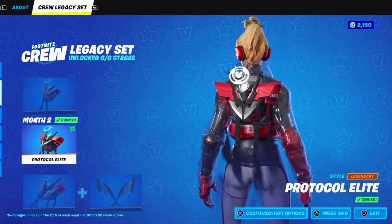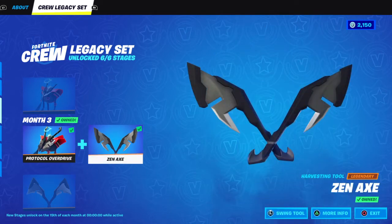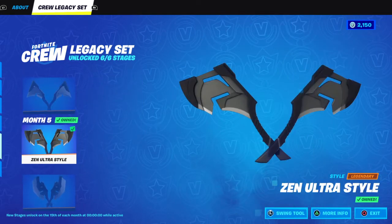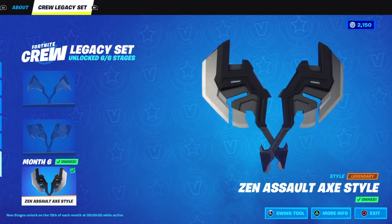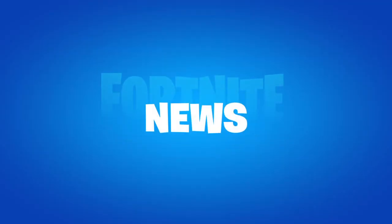You would have got the second month back bling, the Elite. You would have got the Protocol Overdrive with the Zen axes in the default, you would have got the Zen Striker style, the Zen Ultra style, and then last but not least the Zen Assault Axe style. Pretty damn cool!